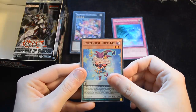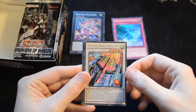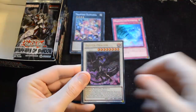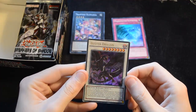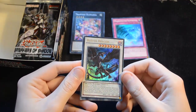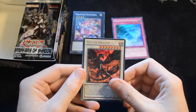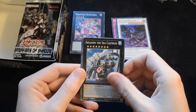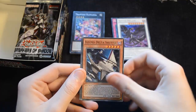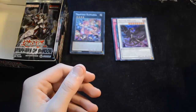Here we have Performapal Trump Girl, Dynamis Ceratops, Super Heavy Samurai Magnet, High Speedroid Haggoyta, and we have a Buster Dragon as our Ultra Rare. The artwork on this card is absolutely fantastic, and the effect is very useful in general as well. Then we have Aegean the Sea Castrum, Cosmo Delta Shuttle, Dynamis Charge, and Shiranyu Style Swallow Slash.